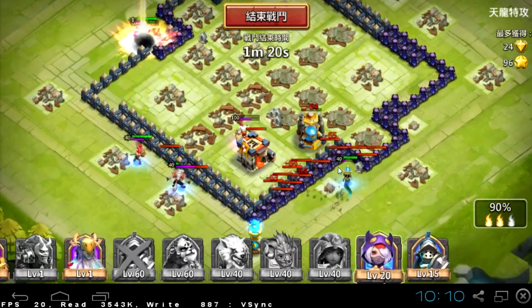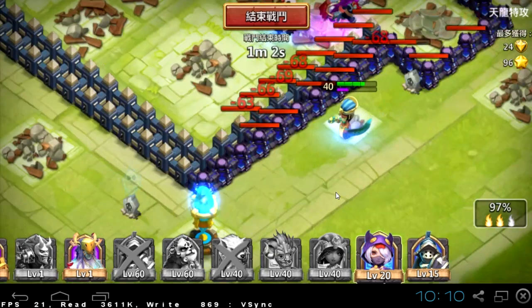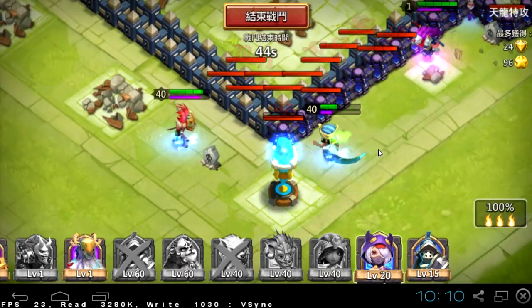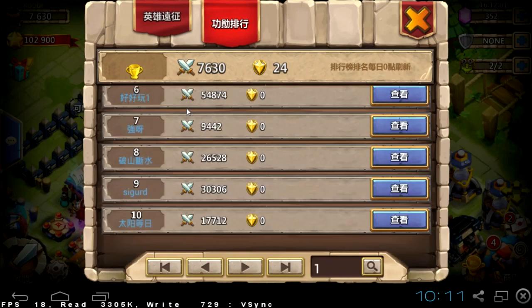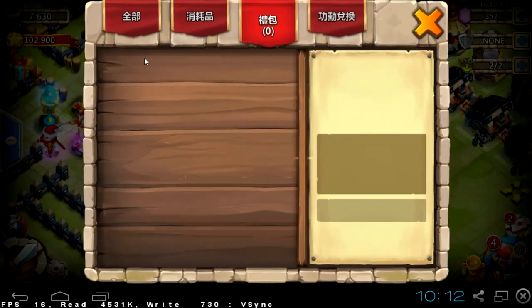When one of your heroes dies, you cannot use them in other raids. I think that after a hero dies, you'll be able to use them again after one day — for a whole server-time day you won't be able to use heroes that died during these special raids. There you can see the rankings tied to this update with trophies. We currently have 24 trophies.